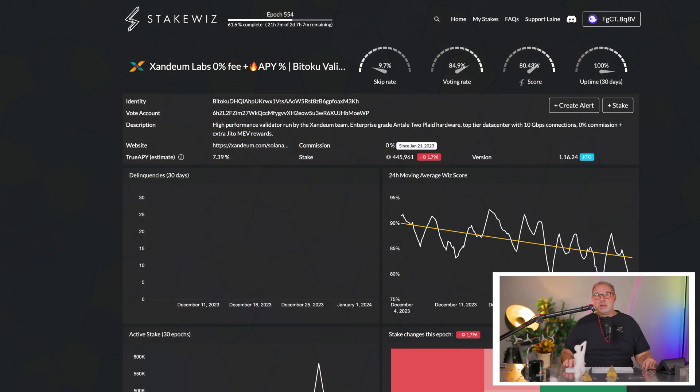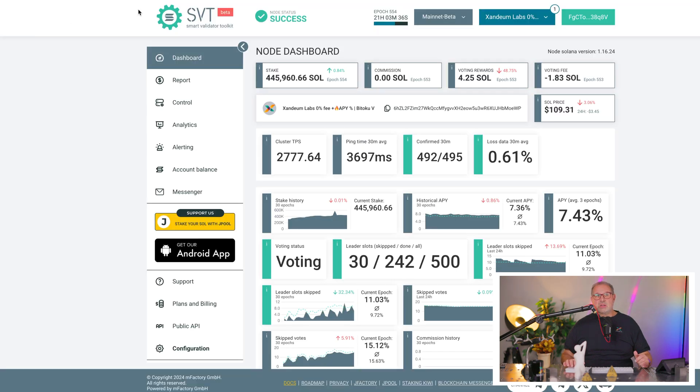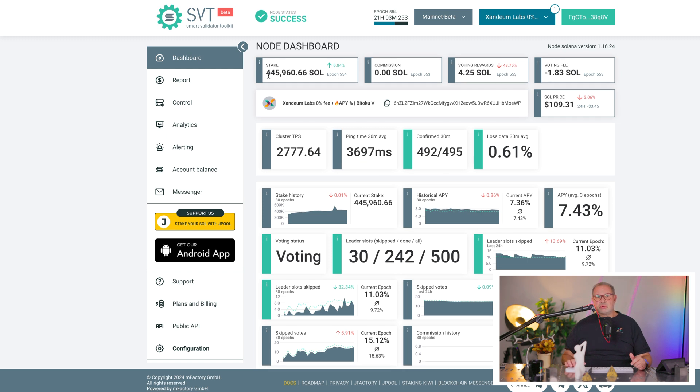I started it roughly one year ago. You can see the validator here. There are two accounts that are important: the identity account and the vote account. There is a tool called the Smart Validator Toolkit, SVT. I connected our validator here and that gives us all the stats. The current stake as of January 2nd at the time of recording is almost 546,000 SOL.